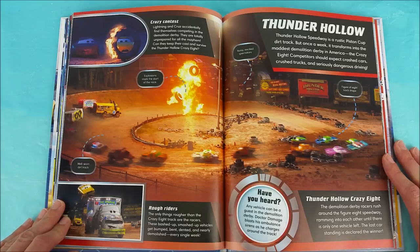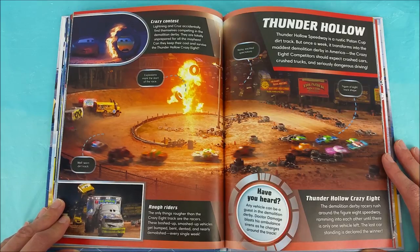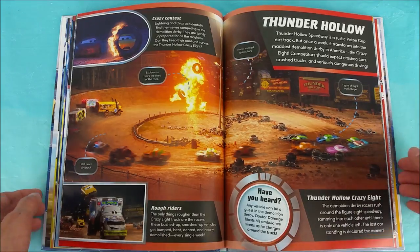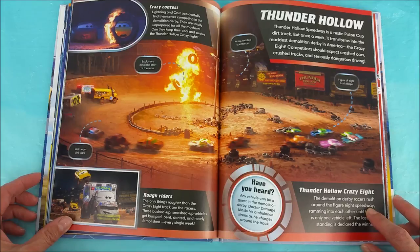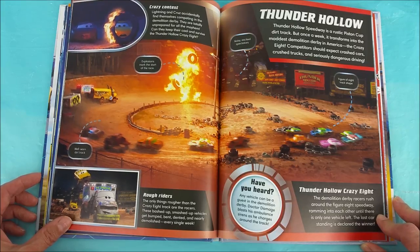Rough Riders! The only things rougher than the Crazy 8 Track are the racers! These bashed up, smashed up vehicles get bumped, bent, dented, and nearly demolished every single week! Have you heard? Any vehicle can be a guest in the Demolition Derby! Dr. Damage blasts his ambulance sirens as he charges around the track — see Dr. Damage right here? Thunder Hollow Crazy 8! The Demolition Derby racers rush around the Figure 8 Speedway, ramming into each other until there is only one vehicle left! The last car standing is declared the winner!